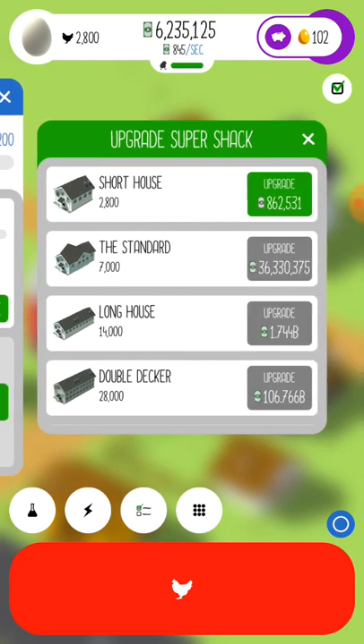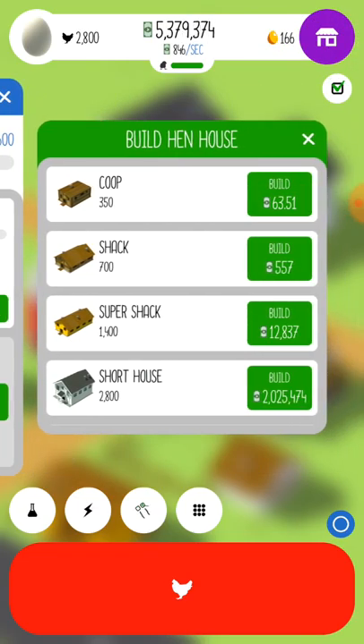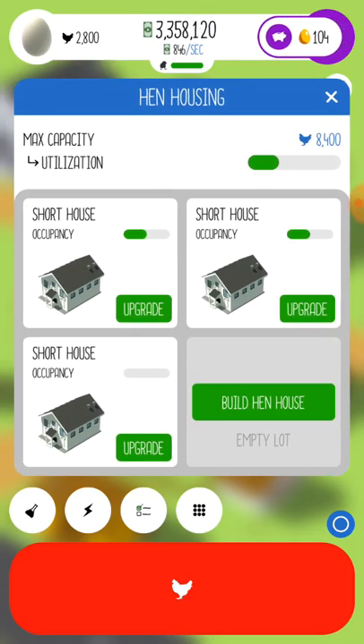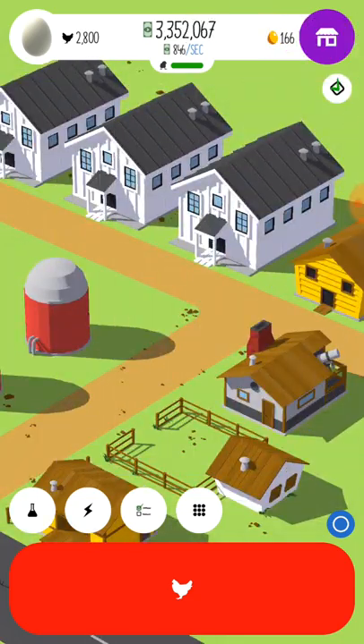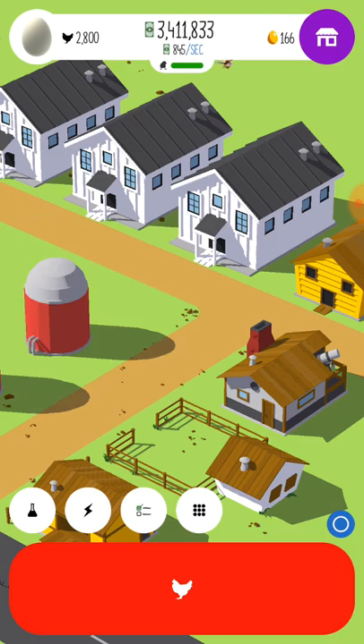So we're going to click on these icons on the right side — little gift — see what we got. And a carton of 12 golden eggs, how cute. We are out of hen house space, so we're going to click on our hen houses. We're going to do some upgrading since we've got 6.5 million dollars. Upgrade this one as well. Now we can also build some more hen houses.